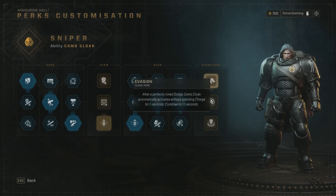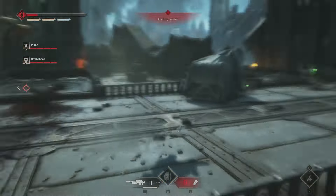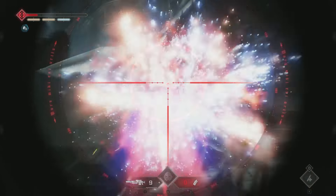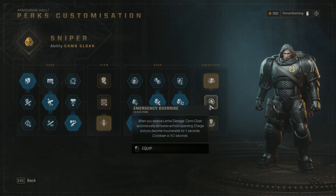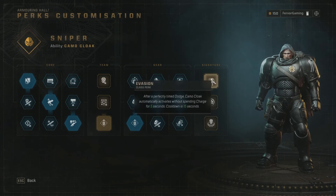Under our signature we're getting Evasion - after a perfectly timed dodge, camo cloak automatically activates without spending a charge for five seconds. Whenever something tries to hit you, dodge and get concealment, which still gives you the 75% increased damage bonus while keeping you safe. Alternatively, if you're not as careful, you can go Emergency Override which prevents death and gives you a cloak, but it has a very long cooldown and you lose a ton of damage since Evasion's uptime is really high.